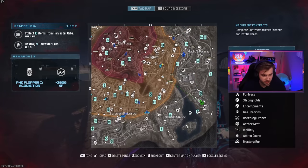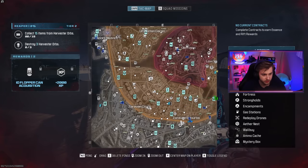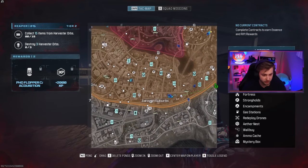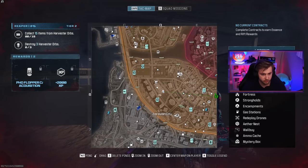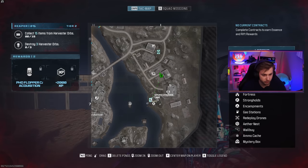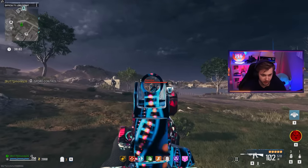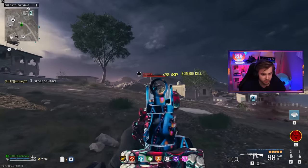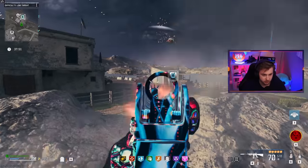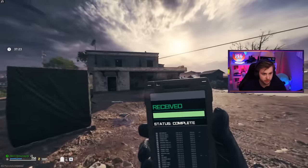I don't see a single outlast contract. I think they've just become so popular that people keep picking them up. I can't spend all day looking around for them. Maybe I'll do a spore control — I still got people telling me that spore control is better than outlast, and when I did it I didn't really think so, but I guess we'll try again. It's in the middle of this merc camp, so let me just go ahead and blow up their whole quadrant.